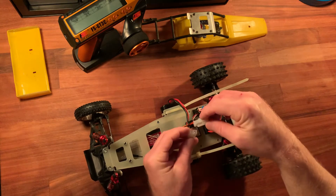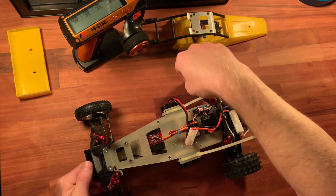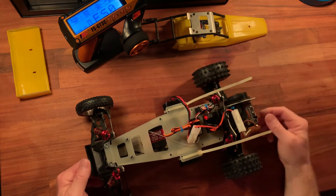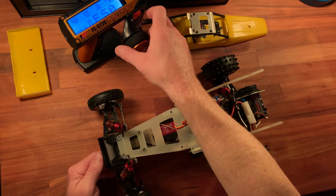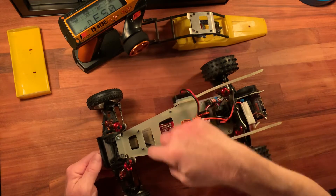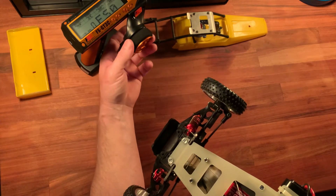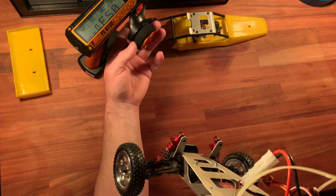I'll turn this on and you'll see the problem I'm having. I was hoping to run it today but that doesn't look like it's gonna work out. Maybe this is a known issue with the Ultima steering — it's a sloppy servo saver, because there's just too much servo travel and it never finds center. There's too much slop in that little mechanism.